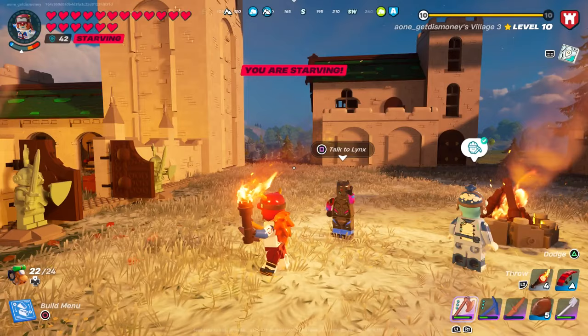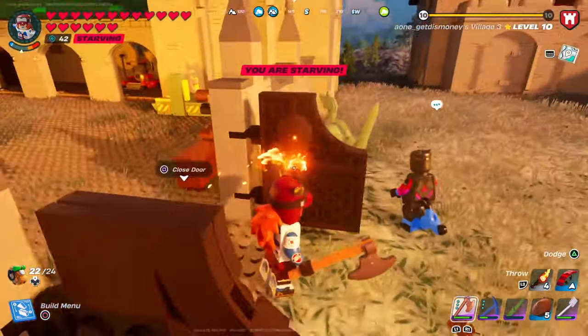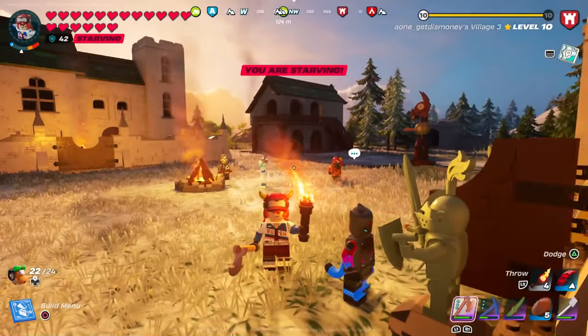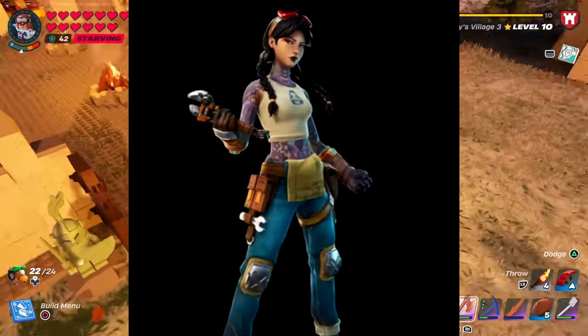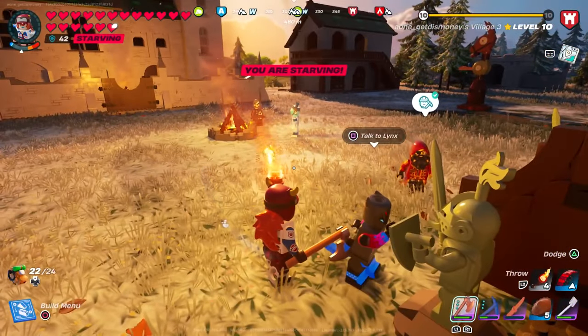There are also four new villagers. The only one I saw today was Lynx. We also got three others: Oscar, Jules, and Comet. So we got a total of four new villagers with today's update.